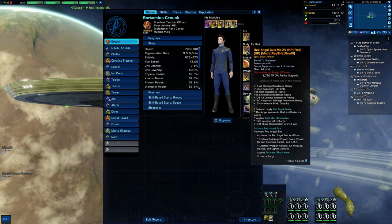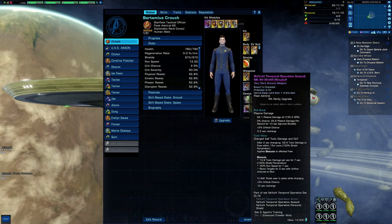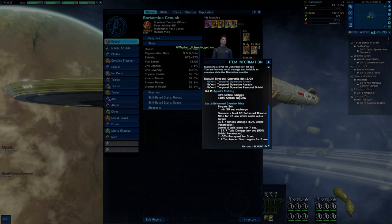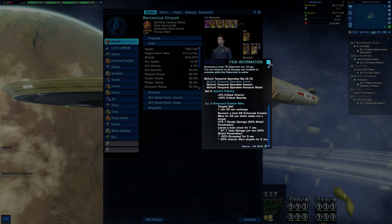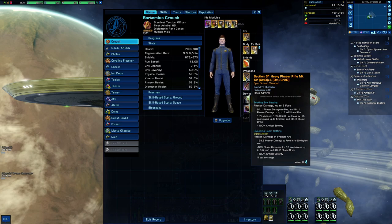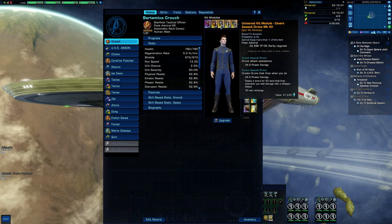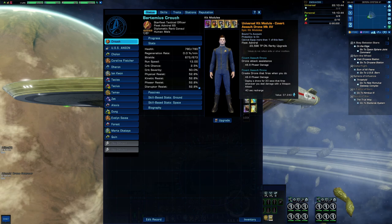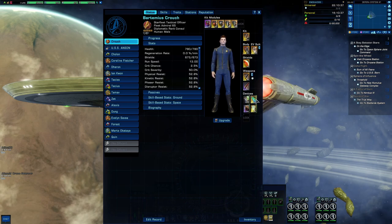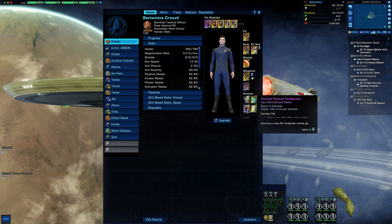I also use the fully upgraded Red Angel suit, and the two-piece with the Discovery weapon and shield — because the two-piece bonus is really good and gives you critical chance and critical severity. The main weapon is the Section 31 Heavy Phaser Rifle. The secondary fire on this is a prolonged beam, but combined with the Covert Assault Drone it does massive damage together, because the drone shoots when you shoot — so those two together are mayhem. We of course use the Pahvan Healing Crystal and the Combat-Trained Tardigrade.